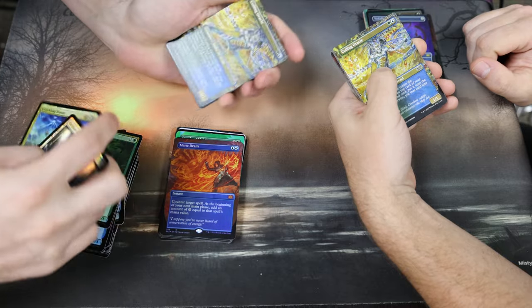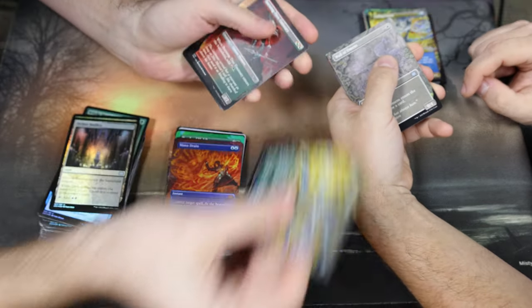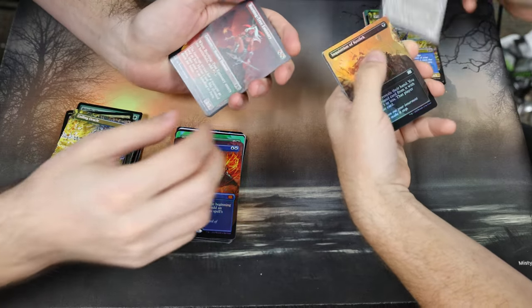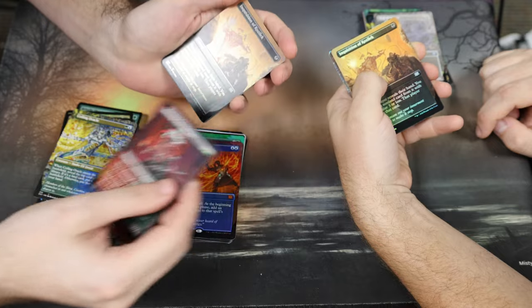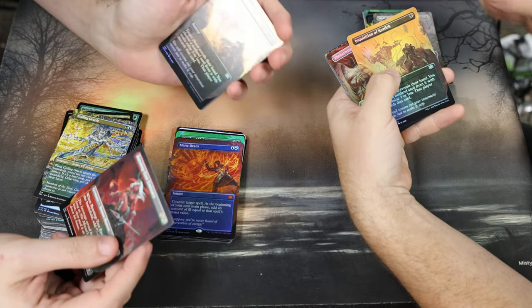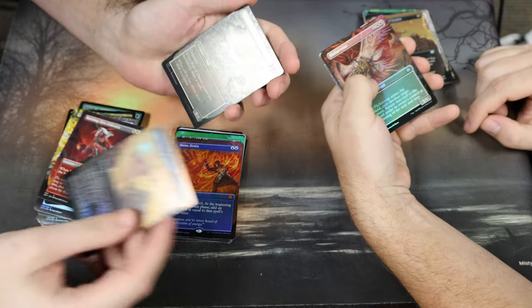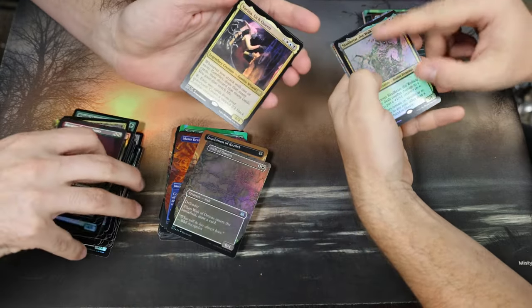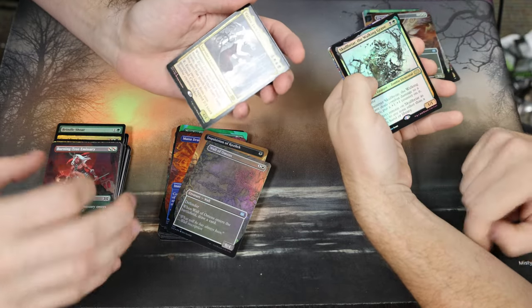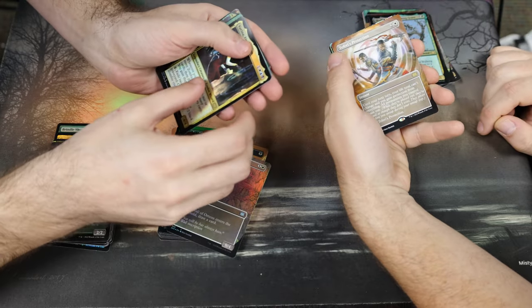Basilica Crackling Doom, Coiling Oracle to start — we're gonna see if we can match. Wall of Omens, Burning Tree Emissary, Inquisition of Kozilek. We're still in the uncommons — Flickerwisp, Wall of Omens, hey there we go. Skullbriar, Varina — we haven't seen a Varina. We've gotten the etched version. Faeries' Protection borderless — good.